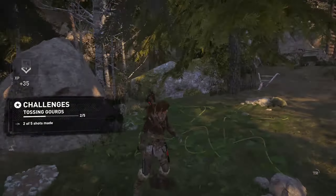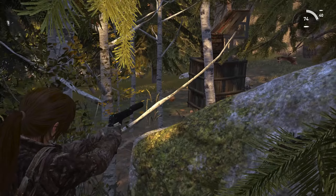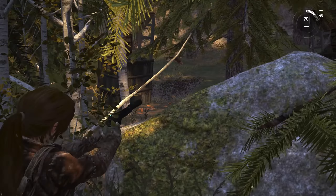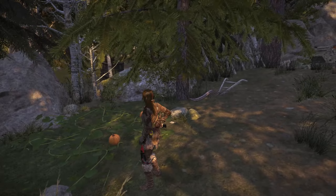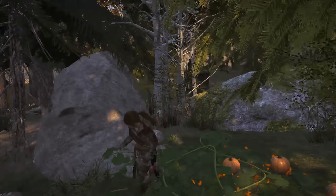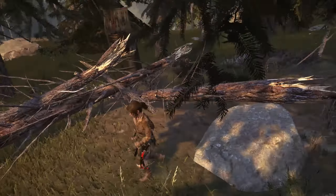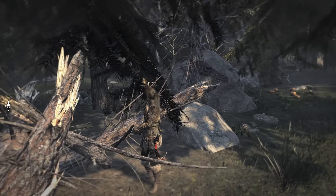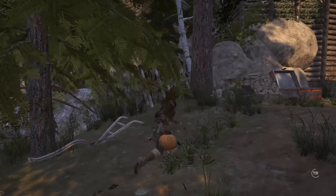Sometimes the pumpkins will show up — what I found out is just look for the pumpkins that you kind of missed, shoot a couple of them, and they pop up for you. Just find the pumpkins you kind of missed and they'll show up — more pumpkins will show up just like that. I use the instinct to help me find them; it's really useful.